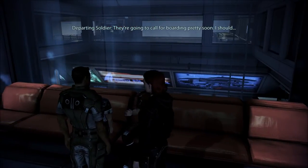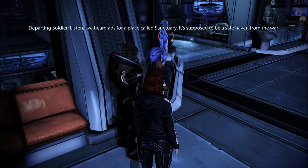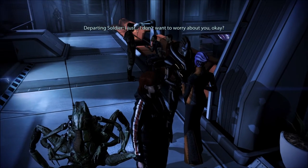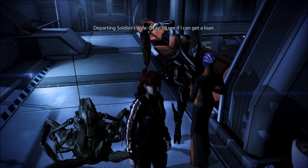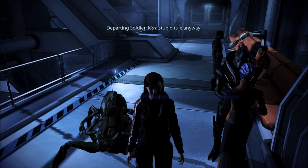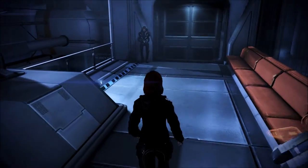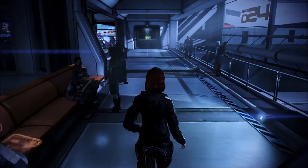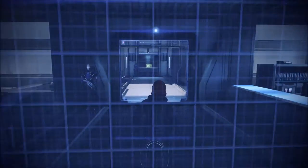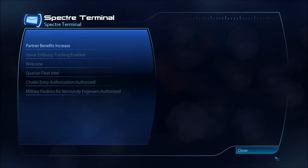Checking in on James Vega at the lower bar. He's talking to someone: 'I've heard ads for a place called Sanctuary — supposed to be a safe haven from the war. I want you and the girls to go.' We've now heard about Sanctuary a couple of times. I don't think the scientist I'm looking for is here. Got a new entry in the Spectre terminal.